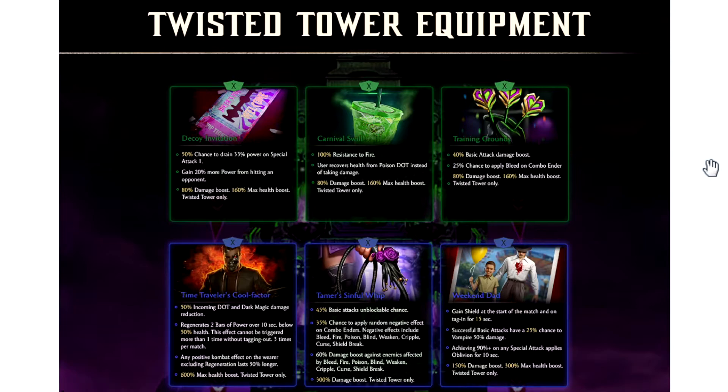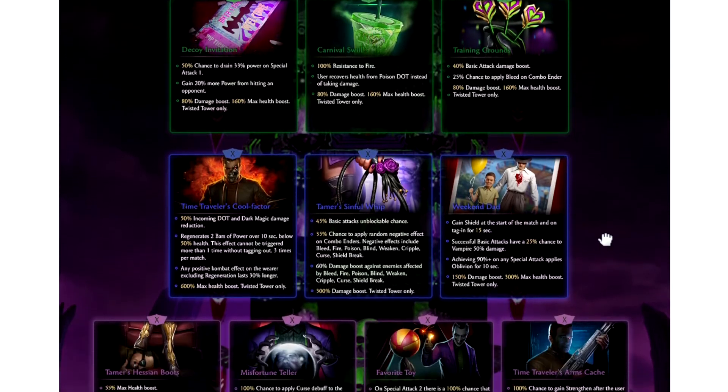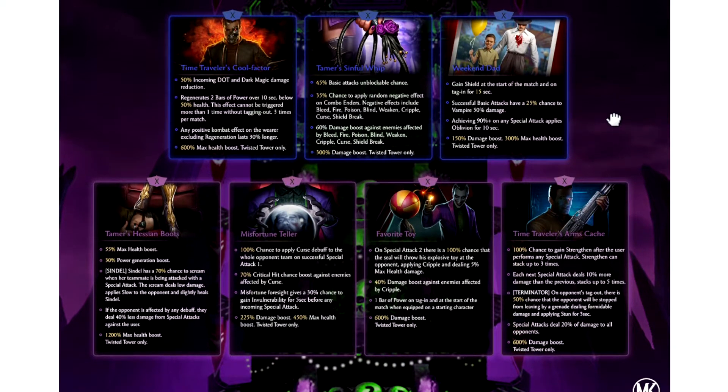Next up, the final uncommon piece — Training Grounds — and this piece is trash. By all means, this piece is trash. There is no sugarcoating it. 40% basic attack damage boost and a 25% chance to apply bleed on a combo ender. It's not going to be very good or very usable in the future. So let's move on to the rares.